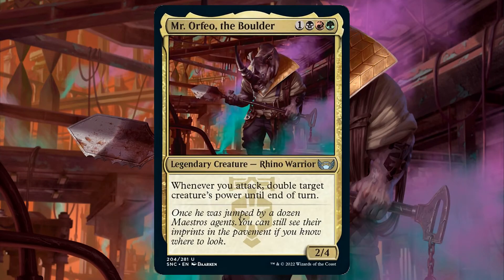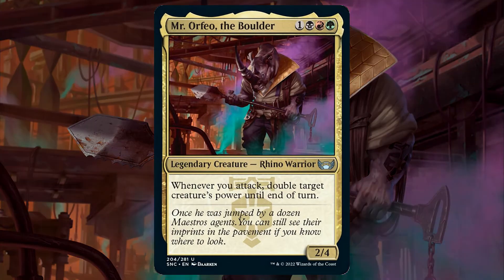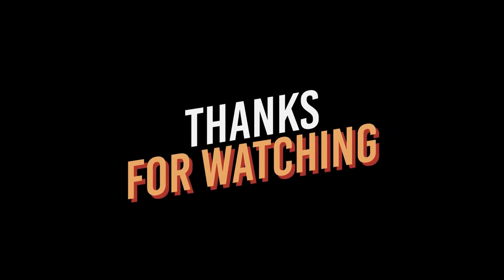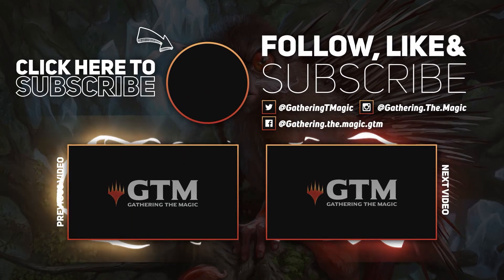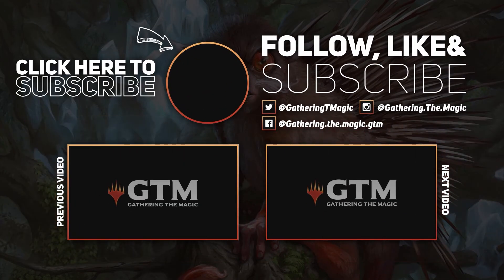Mr. Orfeo is a great new commander from Streets of New Capenna and whilst it doesn't quite reach the EDH power level of Jetmir or Ognis, it can still be a very fun option to run especially if you want to brew a deck that's all about the attack. There we have it, that is the $30 budget Mr. Orfeo deck tech. Thanks for watching and don't forget to smash that like button and subscribe to the channel for all things MTG. Check out our Linktree in the description below for all of our social media and affiliate links. For now though I'm all tapped out so I'll see you in the next video.